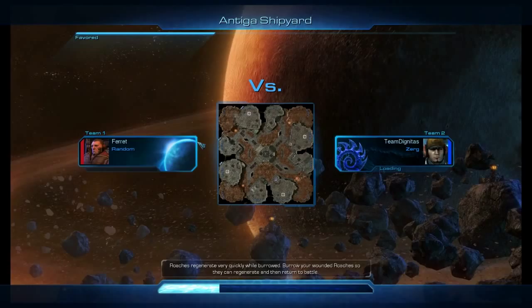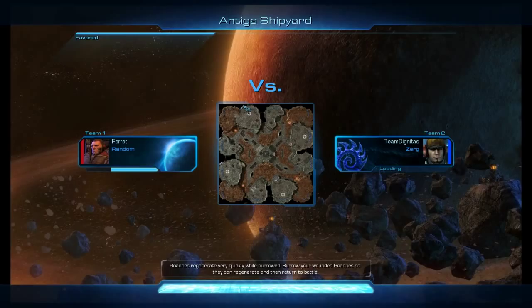Okay, random opponent — that's actually a great way to open this session because we have no idea what race he is. A lot of people panic when they see random, but it doesn't matter. We're still going to do a generic 14/14 opening and send out a drone scout on 12 supply to find out what race he is, then adapt from there.